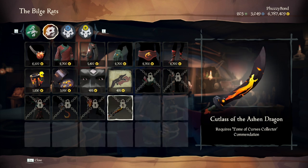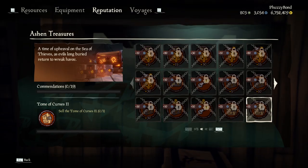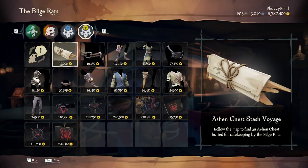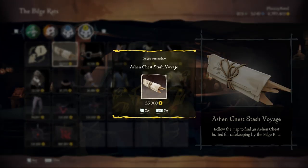These are the commendations you find in the Ashen Treasures tab, which requires selling one of each tome, numbered from one to five. To get these tomes, you will need two things: an Ashen Chest and an Ashen Key.